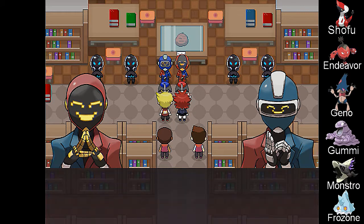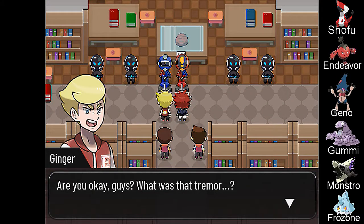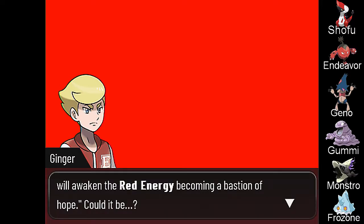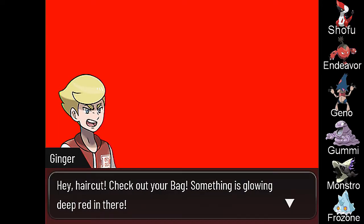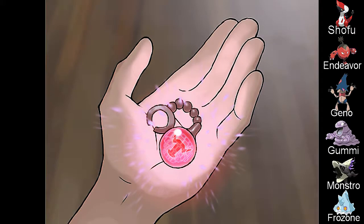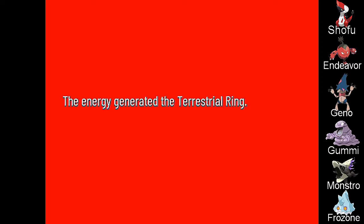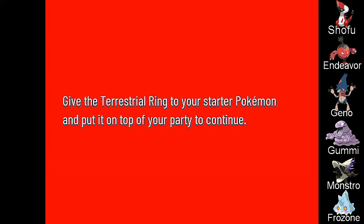Are you guys okay? What was that tremor? A red-colored light surrounds Squeezy. The day the plate is taken away, the chosen one alongside a sacred Pokémon will awaken the red energy, becoming a bastion of hope. Could it be? I was sure there was nothing true in those words, but this means... Hey Haircut, check out your bag — something is glowing deep red in there. Squeezy's odd earring channels the red energy from the terrestrial plate. The energy generated the terrestrial ring. Listen up — give that ring to your starter Pokémon and put it on top of your party to continue.